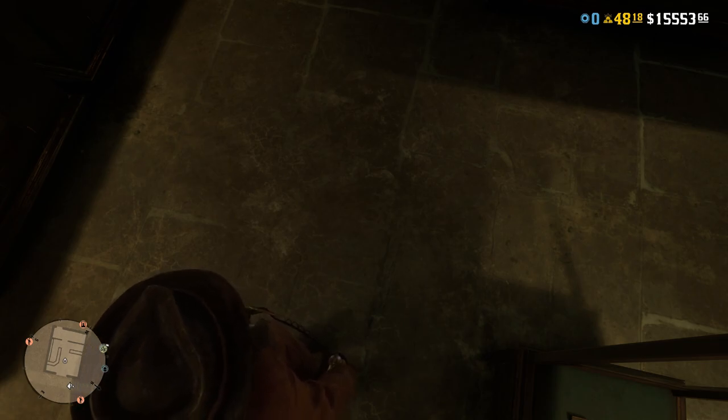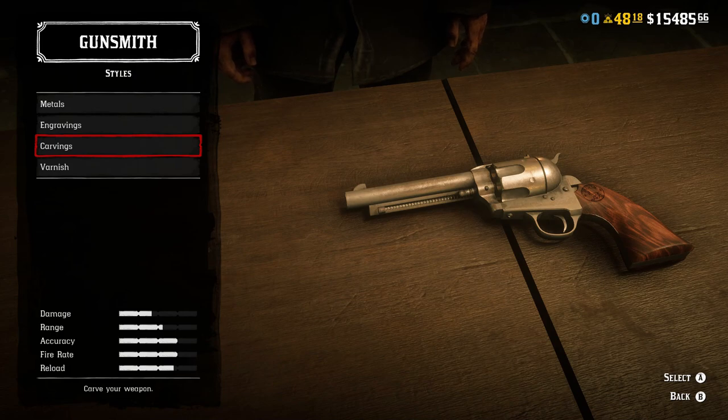We're going to start off with weapons. For Arthur Morgan, we keep it as plain Jane basic as you could be. If you're going historically accurate, the standard combination would be a Colt single action army — which is what the Cattleman revolver in this game is based off of — and it would have come in blued steel.